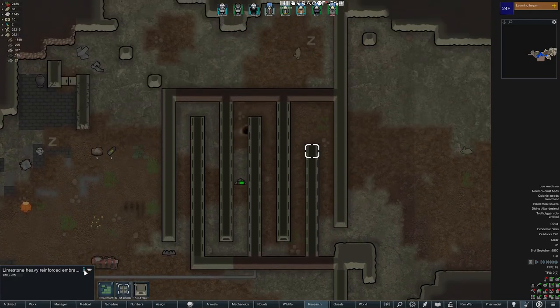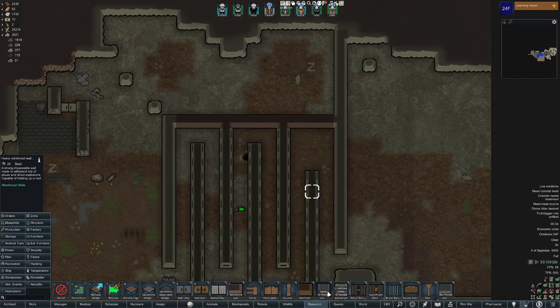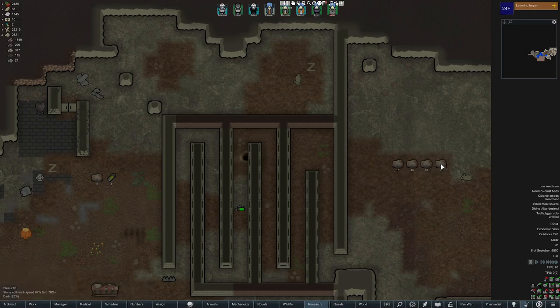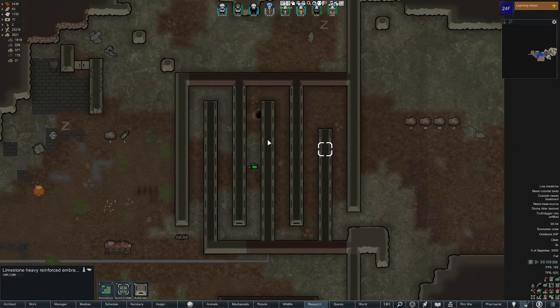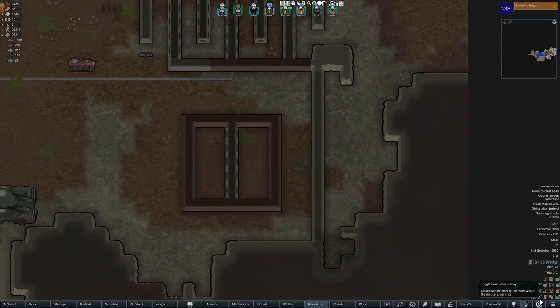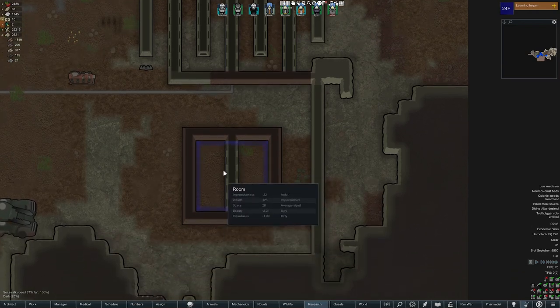For reinforced walls — which is what these are right here — technically this would be a reinforced wall. What comes along with reinforced walls, however, are embrasures. Embrasures are interesting because they operate kind of like columns and walls, but as you can see with the room stat UI, they do not operate like walls.